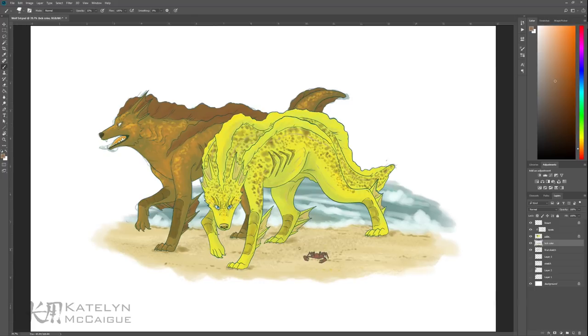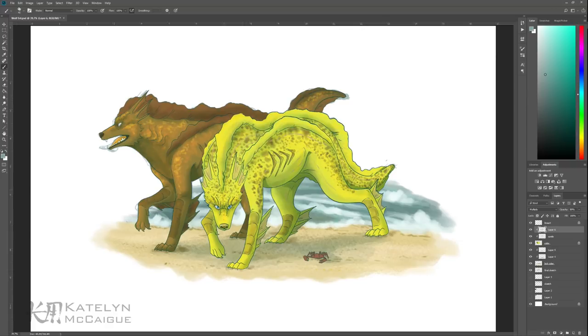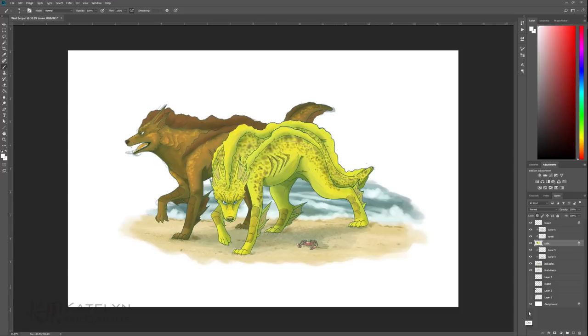After finishing the colors for my wolf eels, I went in and blocked in a background. I wanted it to look like they were patrolling the beach or coming out of the water, going on a hunt after being in the water all day. So I put them on a beach with some rolling tides and added a little crab — just something cute and a nod back to them being at the ocean. Then I added in my shading and highlights and they were all done. Guys, I just love this one.